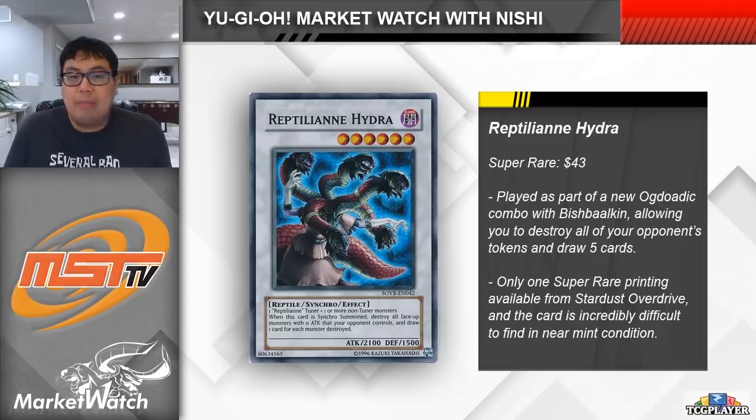This card was completely bought out off of TCGPlayer just a couple of days ago, but there are now a few copies listed back up, though the cheapest Near Mint copies at the moment are $43 a piece. This card only has the one printing available from way back in Stardust Overdrive, and there were some production issues with that set as well, so finding an actual Near Mint copy can be quite difficult. Before, this card was only worth a dollar or two, so definitely try and dig this card up out of your bulk and offload them if you can, before it too gets reprinted in an OTS tournament pack.